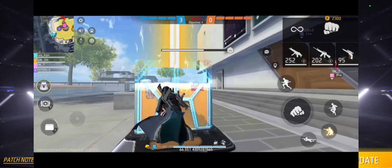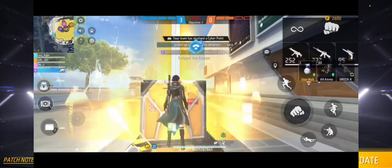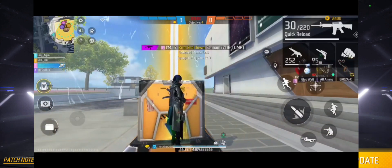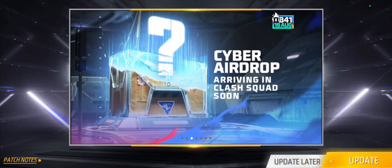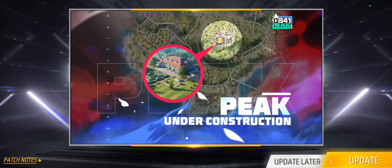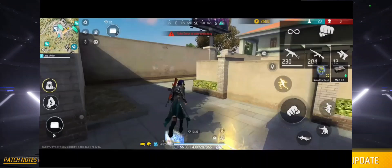This is the AR drop, this is the Lugat, this is the Super Yacht, this is the AWM, this is the Kikta Gavi, this is the class squad, this is the PEEK, this is the PEEK standard.